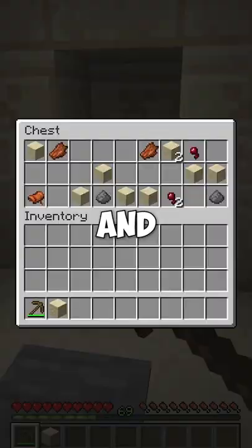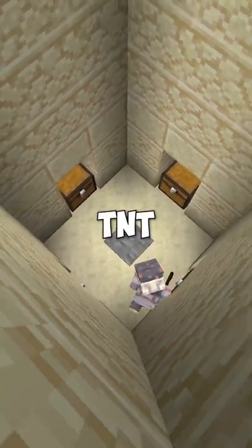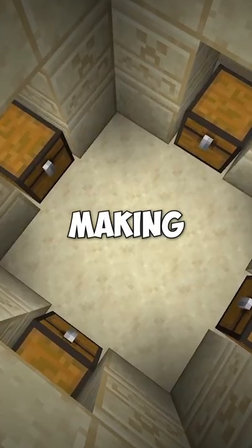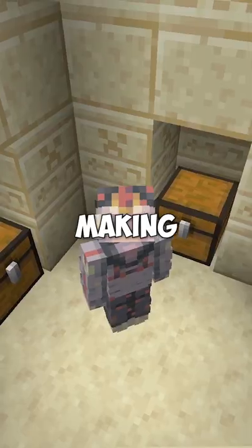Everyone knows how to go into a desert temple and loot all of the chests without triggering the TNT under this pressure plate. The most common way to do this is by just mining the pressure plate, making it impossible for the TNT to blow up, making you completely safe.